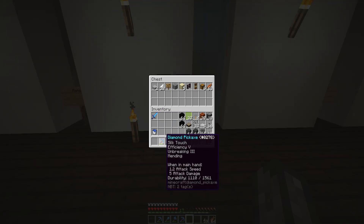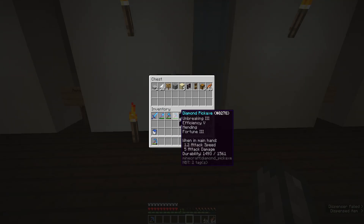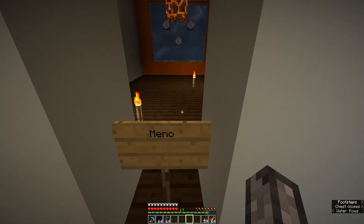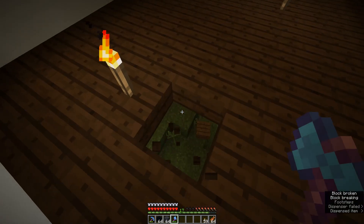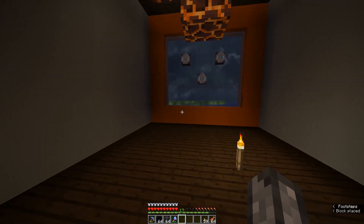So let's take some stuff off my bar. We'll need the silk touch because we're going to be using glass and stuff. So the very first thing we need to do is get the concrete down. Actually, can I tear up the floor? Let's put that back for a second.